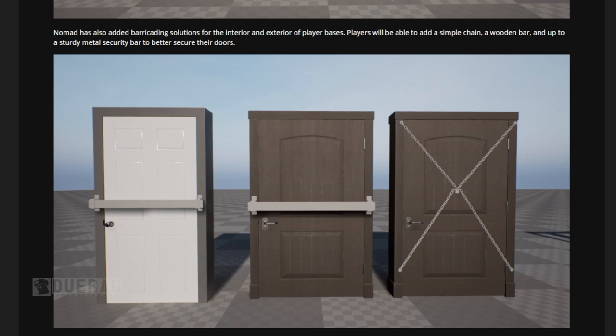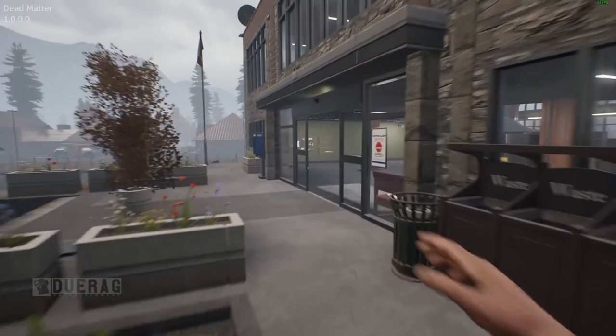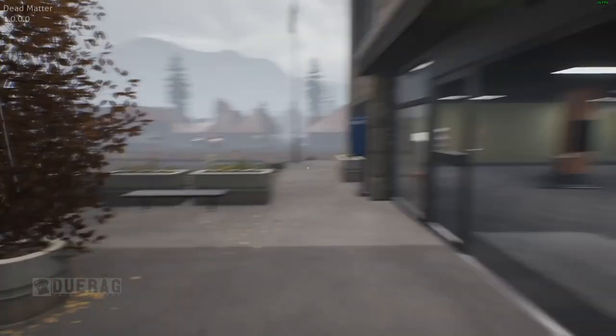Nomad has also added barricading solutions for interior and exterior bases. Players will be able to add a simple chain, a wooden bar, and up to a sturdy metal security bar to better secure their doors. That chain reminds me of Fallout 4's chained-up doors. I wonder how you'd break into this — they'd need some sort of bomb to blow the whole door out. I'm curious whether base raiding has even been discussed yet.